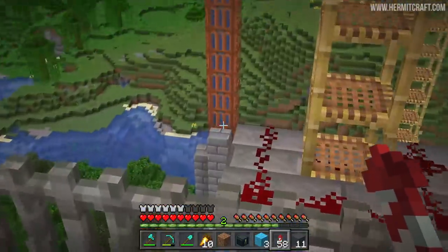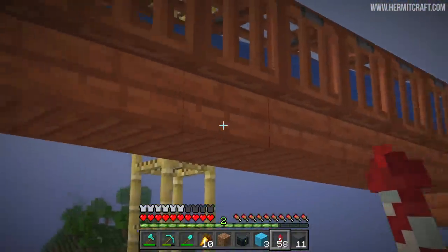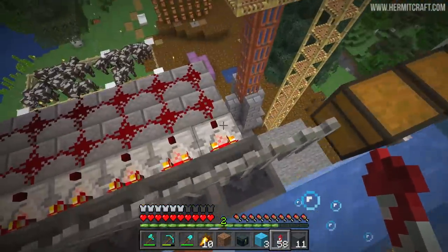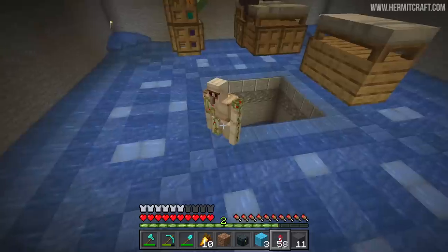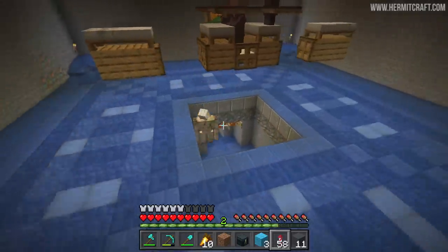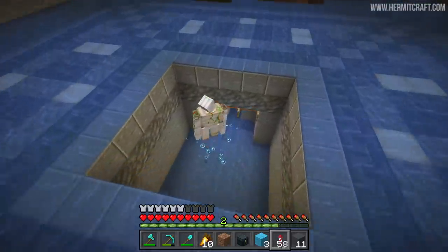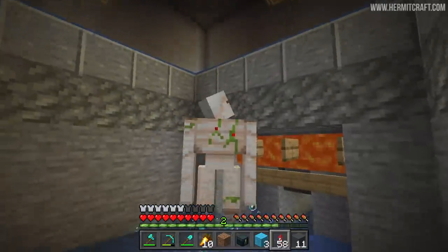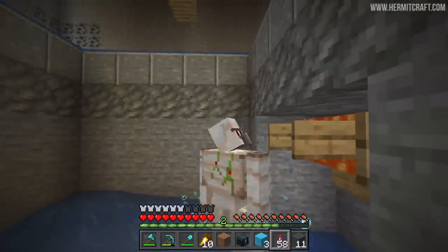We've also got some other quirkiness in the area. There are two pipes here — I've hooked them up to two different farms to bring items up from down below underground. One of these is simply our iron farm, and it looks like we've got a golem dropping in right now. You'll soon be turned into ingots — well, maybe not if it keeps jumping up and down. It's found a way to survive.